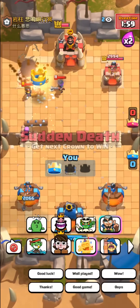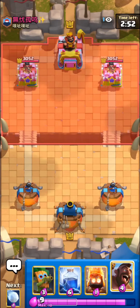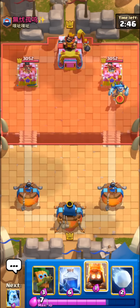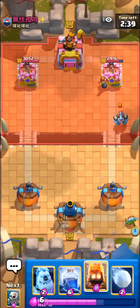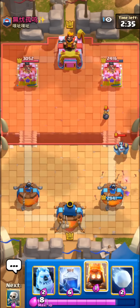I'm gonna give that deck a solid seven out of ten. Hopping into the next match, we're gonna be using hog lightning, which is pretty good — hog lightning is definitely more meta than hog freeze at this point, so should be a pretty nice deck right here.